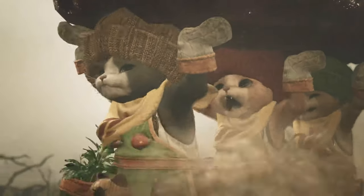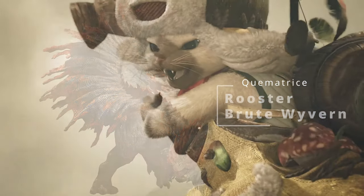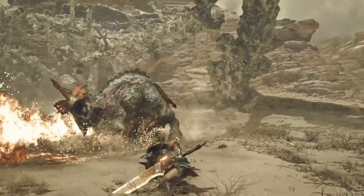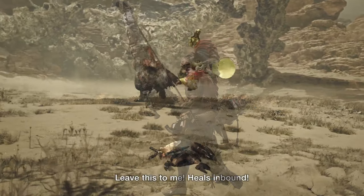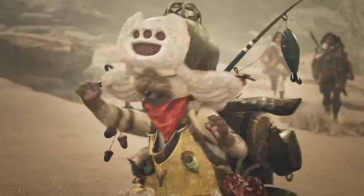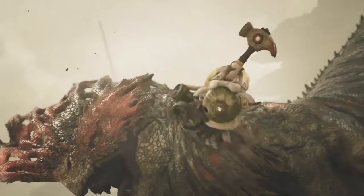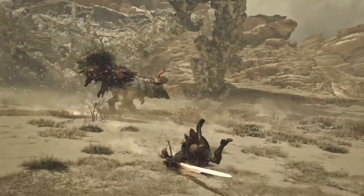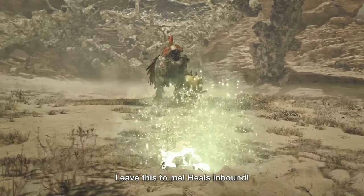Up next is yet another new monster, the Quemetrice. This rooster-looking wyvern is a brand new brute wyvern — not a bird wyvern, a brute wyvern — here in Monster Hunter Wilds, and is the monster that the bow showcase armor and weapons was made from. Quemetrice spreads a flammable substance that it can ignite by dragging its tail along the ground, and they can often be found fighting over carrion with other smaller carnivores in the Windswept Plains. We can also see, as our hunter dies during the fight, that the Palico Vigor Wasp revive ability will be returning in Monster Hunter Wilds, which will help give you an extra cart during your hunts.